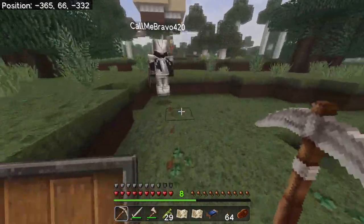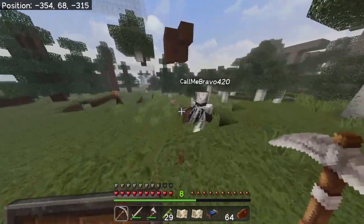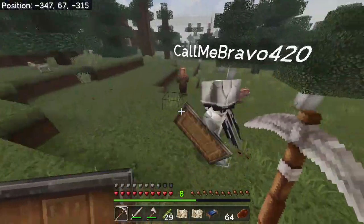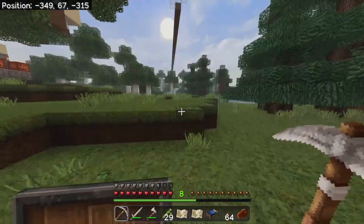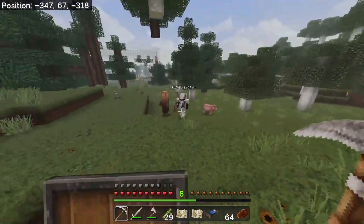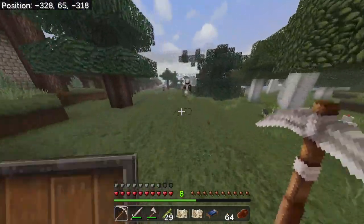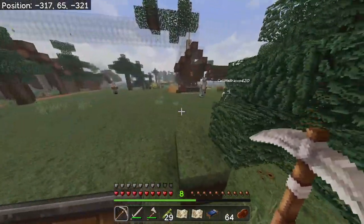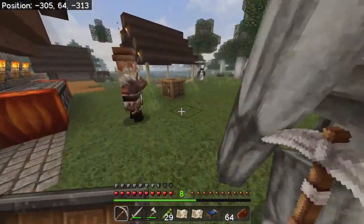All right, I'm right behind you Bravo, whenever you're ready. Dang, cats everywhere. People have got my house turned into a cat person house. They keep the creepers away, so that's a good thing. Okay, so here we go right here at the dock. Start right here.